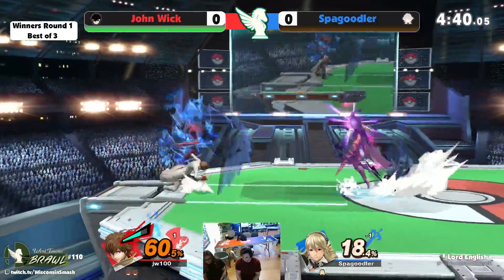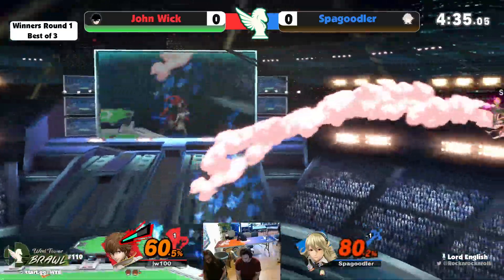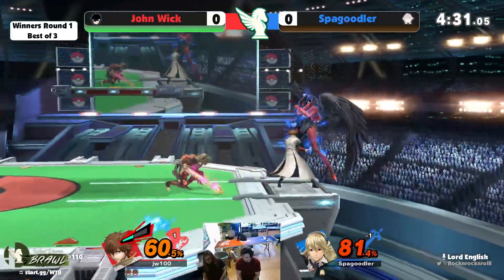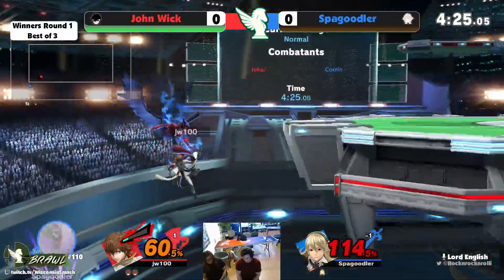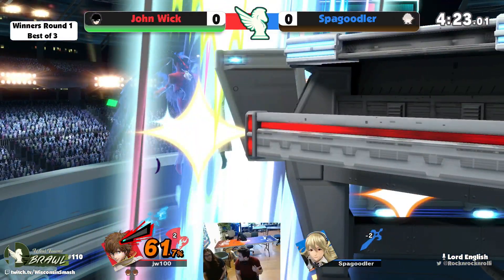He's up two stocks to one, 41 percent on Spagoodler. Nice confirm there — sends him out. Spagoodler tries to go for the spike but just a little bit off. Nice little drift back from John Wick to bait out the grabs from Spagoodler, and that's gonna be it — John Wick wins with the two-stock!